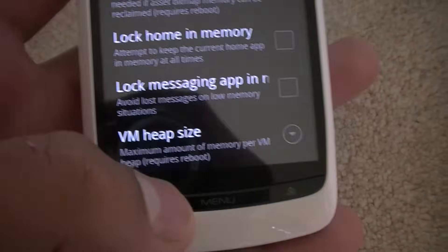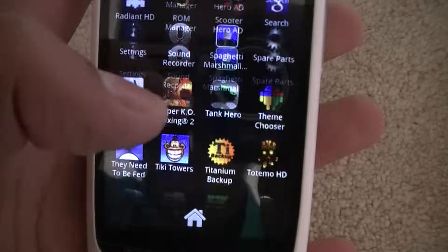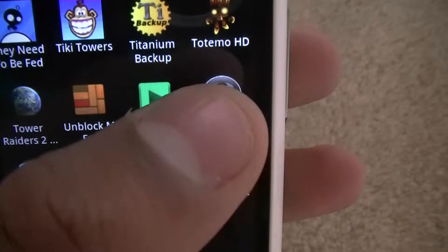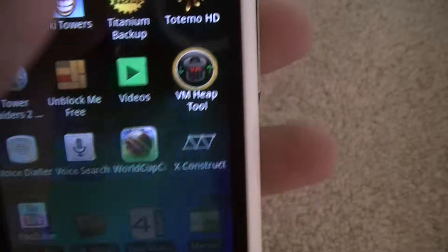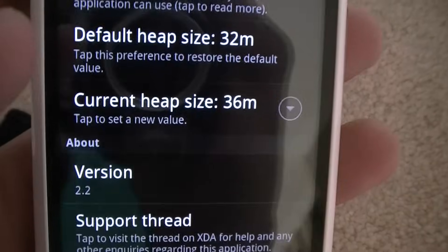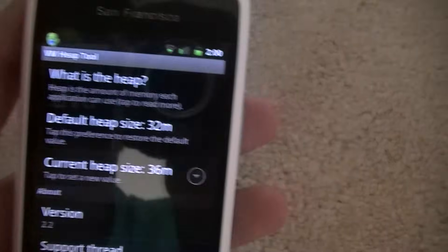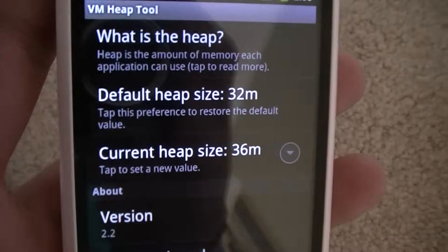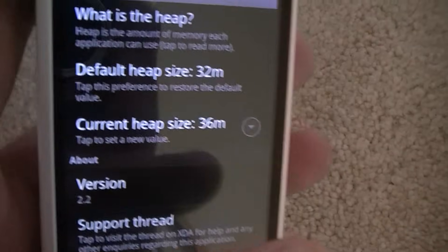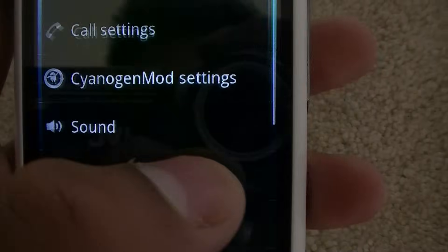You should also change the VM heap size. It's better to download this one called VM Heap Tool — you can get it from the market. As you can see, I've got mine on 36M. The custom ROM comes with 32, and that actually helps. I think the original Android heap size is 24. If you increase it, it lets you basically do more demanding applications. I'll give you a demo in a minute.